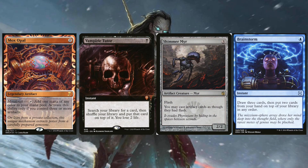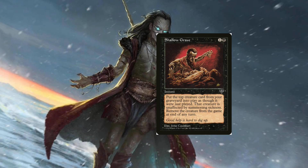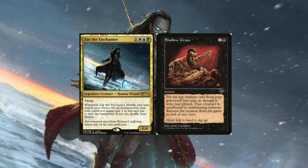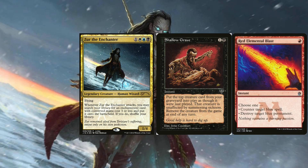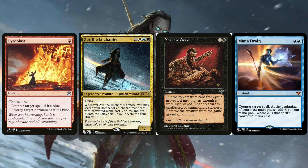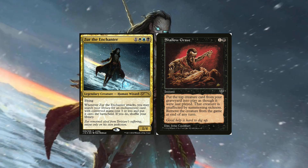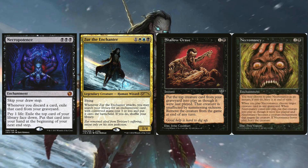There's one more instant speed reanimation spell you need to know about: Shallow Grave. The cool thing is it also grants haste. Sure, you have to sacrifice the creature afterwards, but we don't really care. If your Zur gets killed with a Red Elemental Blast or anything of the sort — which usually happens, as killing Zur is the correct play — with Shallow Grave you can reanimate Zur for two mana and then attack with him on the same turn. Necromancy is also great backup, as you can basically get Zur from your graveyard for minimal mana. So Necromancy and Shallow Grave both help in getting to the combo and finalizing the win.